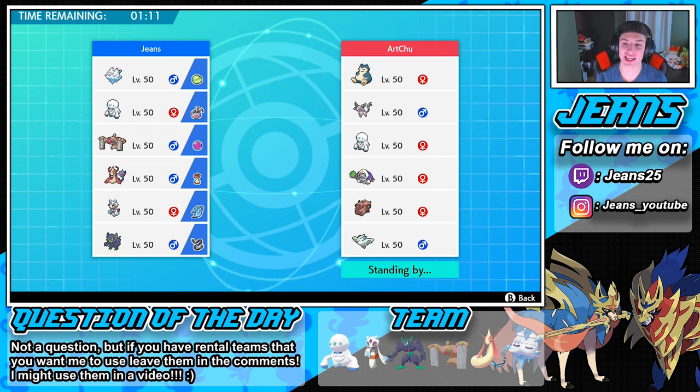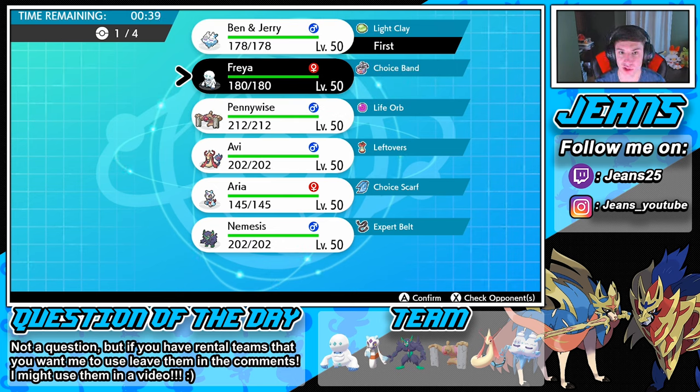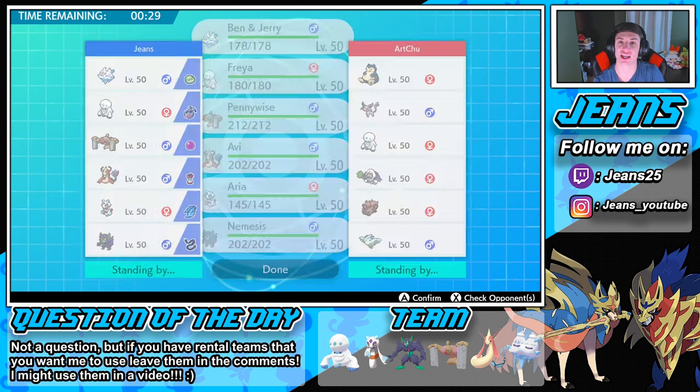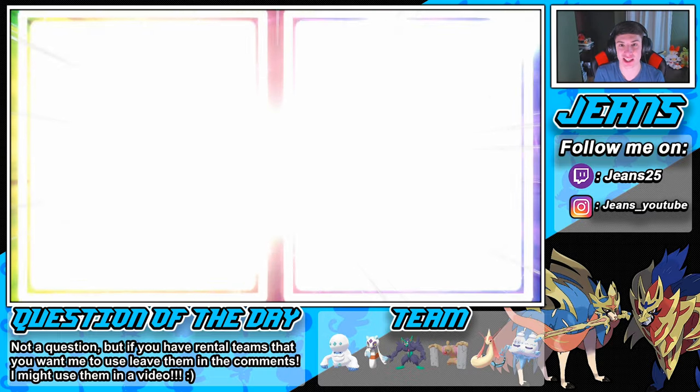Our opponent is rocking Snorlax, Espeon, Darmanitan, Oranguru, Greedent, and Atokas. I can see them going into Greedent and Oranguru trying to get a Belly Drum going. I definitely want to get that hail started so I'm going Vanilluxe in the front spot. He doesn't have a lot to take out my ice Pokemon, so I might just go all-out ice. We'll lead Darmanitan up front with Milotic and bring Frostlass in the back.